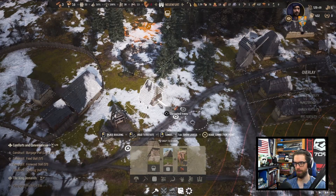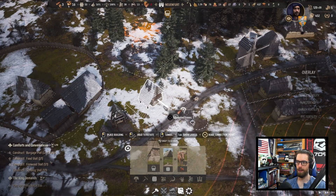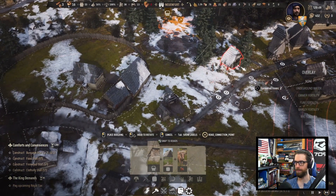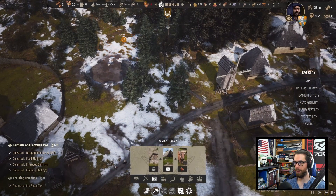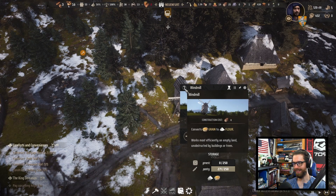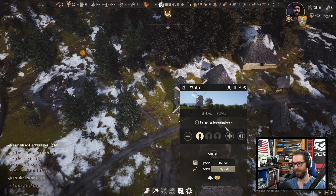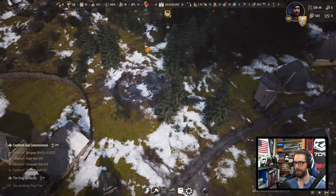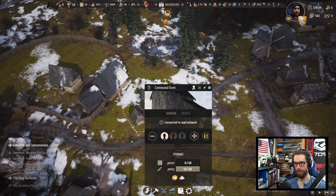It seems like our supply chain is all mucked up with having the granary so far away from the windmill. I just saw efficiency up on the windmill — is that because of wind, or because I just set down the pantry? I think the windmill actually does process faster based on being up on hills.